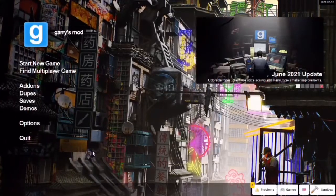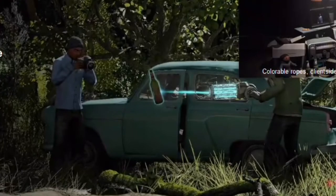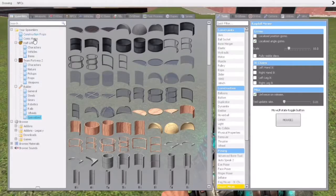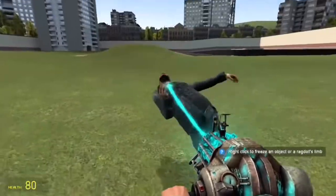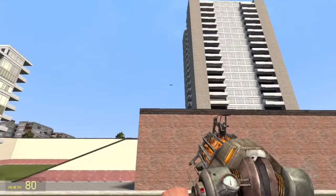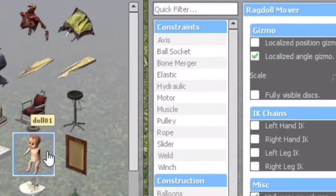Let's start with the menu — it's pretty simple, just some cool renders staring you down. On to the gameplay itself: you have a wide selection of tools at your disposal. There's the physics gun, which lets you move objects around. There's the gravity gun, which serves a somewhat similar function, but can also fire out objects as projectiles. And there's also the various tool guns that do different things.